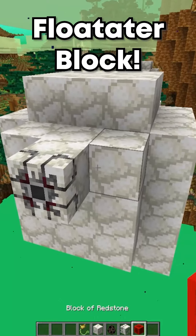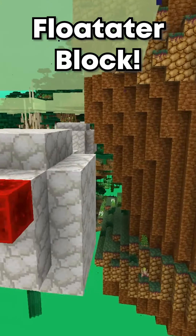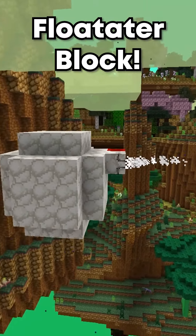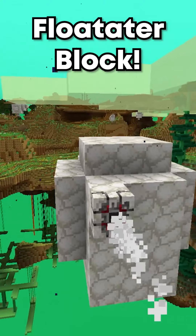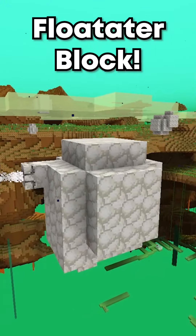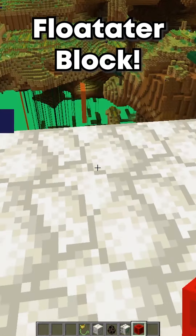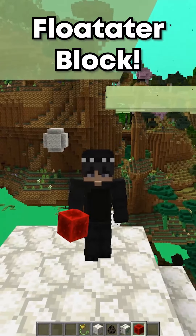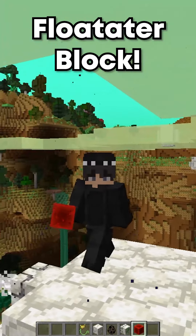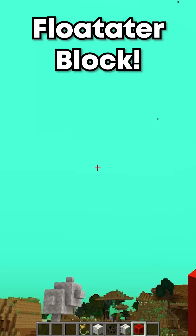Another huge thing they added is the floatate blocks and the floatator item. The floatator is kind of like an engine — if you connect it to any floatate block with redstone, it can move kind of like a flying ship, and it's insanely cool. It can go in any direction, you can land on it and move with the ship, and I've seen videos of people moving entire islands with it. The potential is absolutely insane.